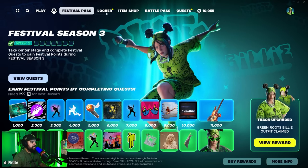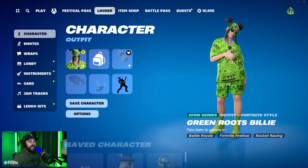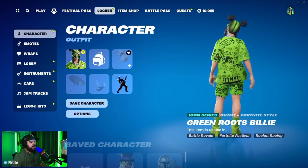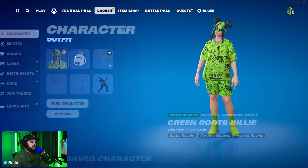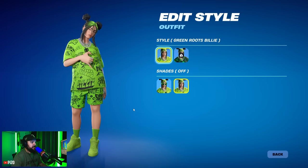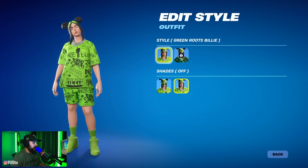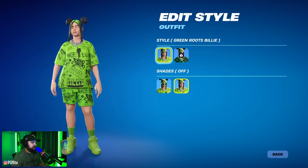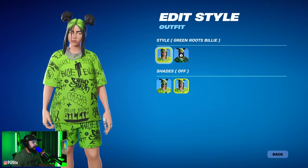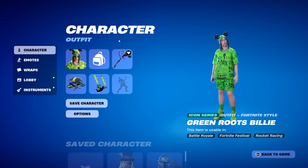It looks like we're going to get the darker style later. Purchasing the initial pass at 1800, we now have Billy Eilish — no back bling though. Well, the crown will unlock from the pass. Glasses off — she looks really good as a Fortnite character. Great shoes, socks, shorts, shirt. Even the bling is not bad, and that logo on the shirt — now I know, guys.